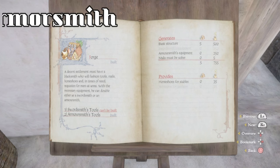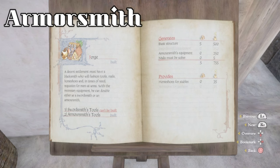Here on the Forge page in the book, you'll find all the basic information. It says: 'A decent settlement must have a blacksmith who will fashion tools, nails, horseshoes, and in times of need, requisites for men-at-arms, which with the necessary equipment, he can double either as a swordsmith or an armorsmith.' I chose the Armorsmith in this playthrough, which was just an upgrade afterwards. So after you build the Forge, you can choose to either build the Swordsmith or the Armorsmith.